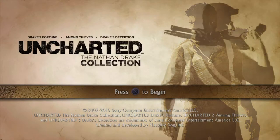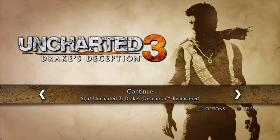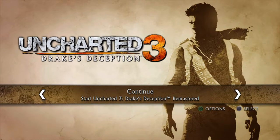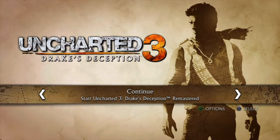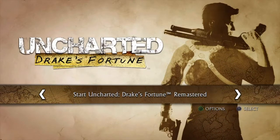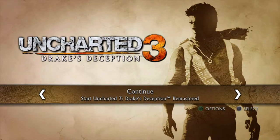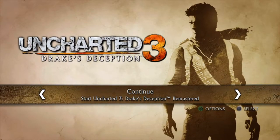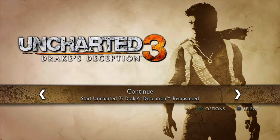Welcome to Uncharted: The Nathan Drake Collection. For the very first playthrough I'm going to be doing Uncharted 3, because it's before the Henry Avery journey in Uncharted 4 where we first meet Sam Drake, Nathan Drake's brother, and continue the journey with Victor Sullivan, Sam Drake, and Nathan Drake himself. The collection consists of three Uncharteds: Drake's Deception, Among Thieves, and Drake's Fortune — and I'm starting with Drake's Deception.